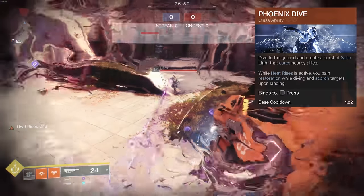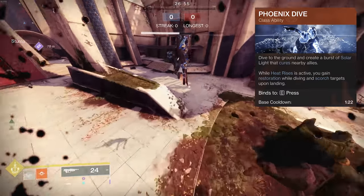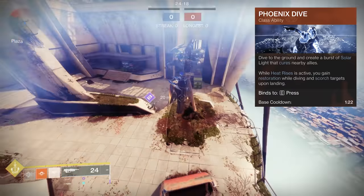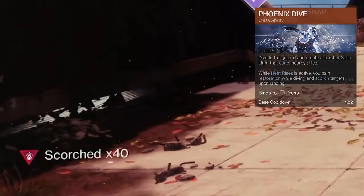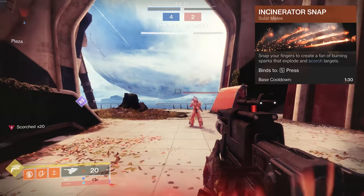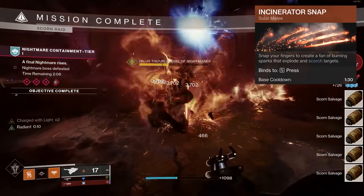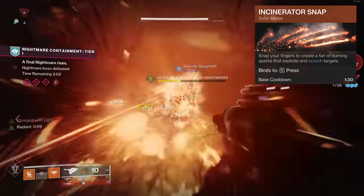Moving on to the Warlock: Phoenix Dive gives Cure to nearby allies when landing. If you have Heat Rises active, you also gain Restoration while diving and scorch enemies when you land — scorch has a range of about six meters with a base scorch stack of 40. The Incinerator Snap: snap your fingers to create a fan of burning sparks that explode and scorch targets, with about 10 scorch stacks per spark hit, though there are ways to increase those stacks to trigger ignition every time.